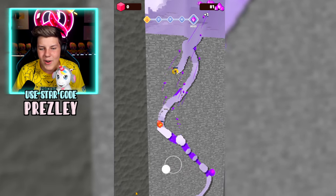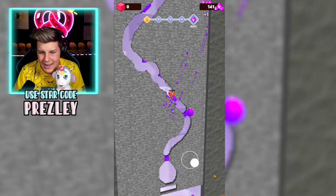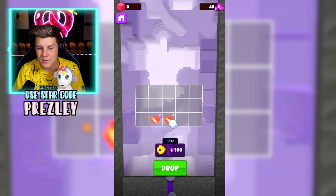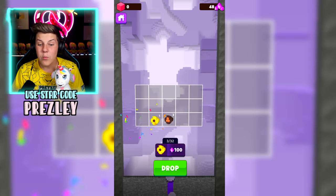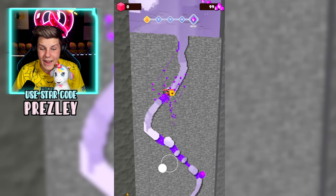Oh no, the yellow one kind of got stuck over there. But we want to make sure that we control this one to grab as many as we can. We almost got to the spot with the absolutely massive one. But now we can combine these ones to make two, and then combine the twos to make three, and then we get a one for free. That's pretty cool.